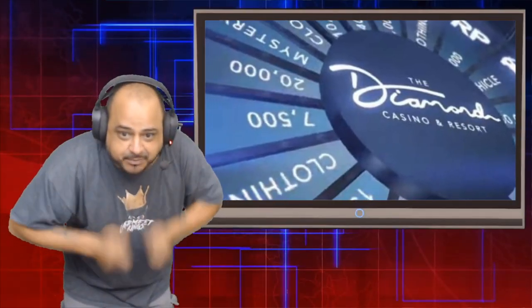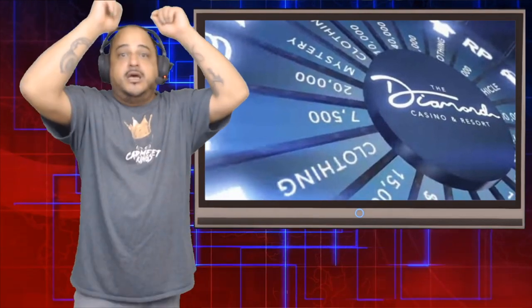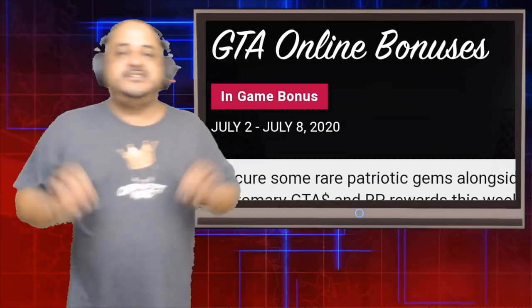Next, the new podium car this week — drum roll please — the Western Sovereign! It's a patriotic vehicle and it's also 50% off this week in GTA Online.